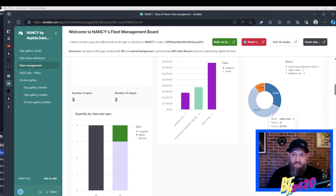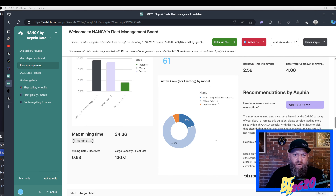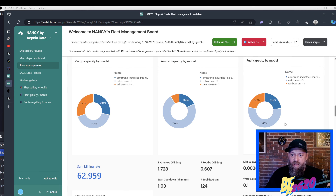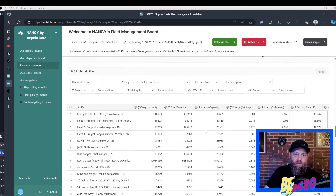Let's go back to Nancy and check out our new fleet's charts under the Sage Labs section. It's actually pretty even — cargo capacity is nicely balanced even though we have a Rainbow Ohm cargo ship, because those Calico Evacs actually carry a lot of cargo too and they dominate that chart. Ammo capacity is dominated by the Calico Evacs, as is fuel capacity. Calico Evacs are a surprisingly nice ship for Sage Labs — they're a medical ship, so in future combat they'll help stranded passengers after battles, but they're already quite useful now.